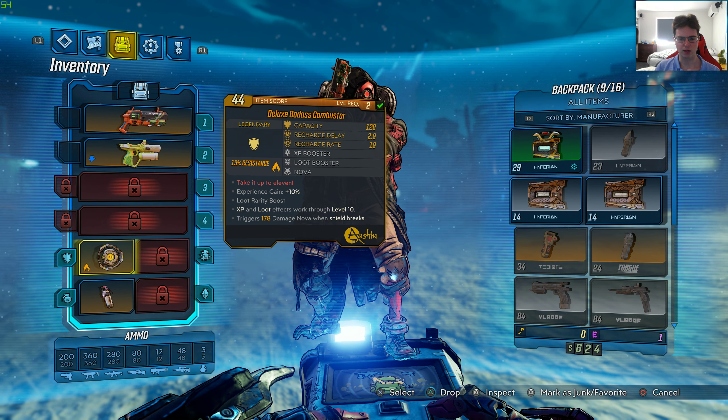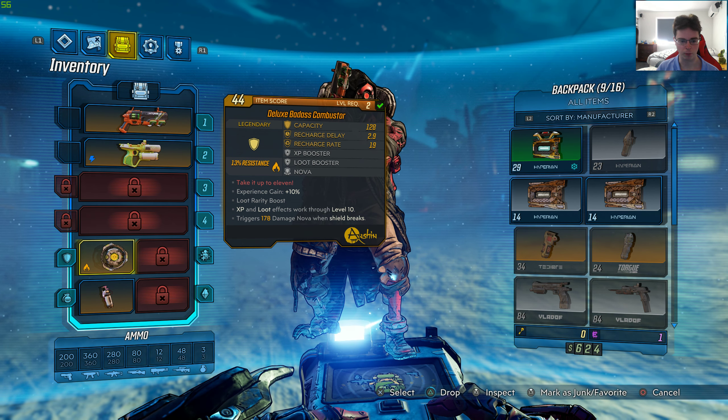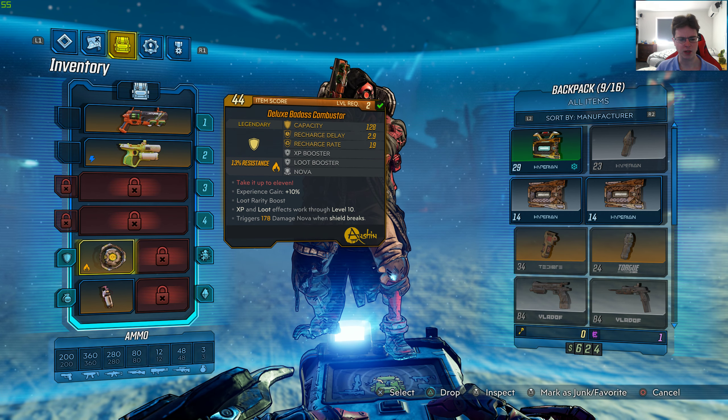So it's level 2, let's check out the stats. Level 2, 128% shield capacity, 2.9% recharge delay, 19% recharge rate, 13% damage resistance or resistance to fire. The red text says 'take it up to 11', experience gain 10 plus percent, loot rarity boost — though it doesn't really say what percentage.